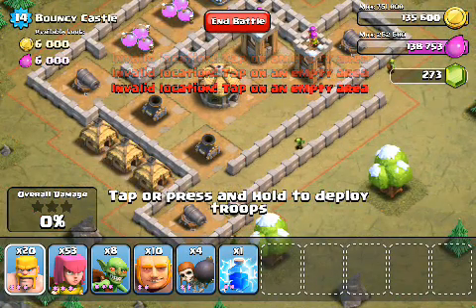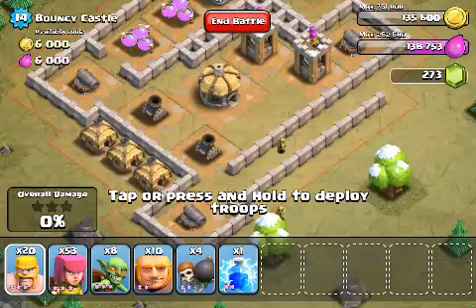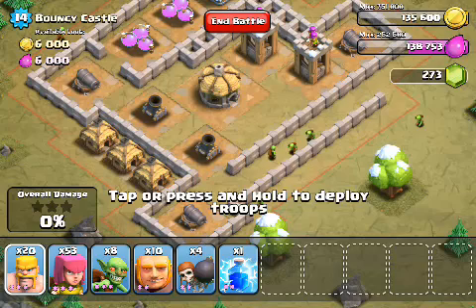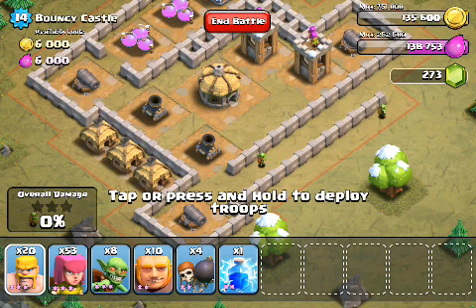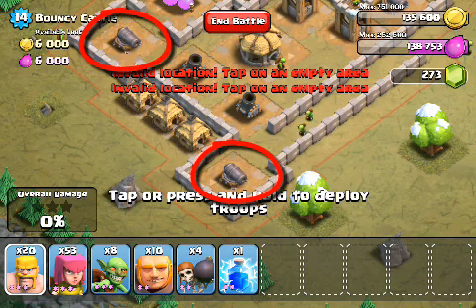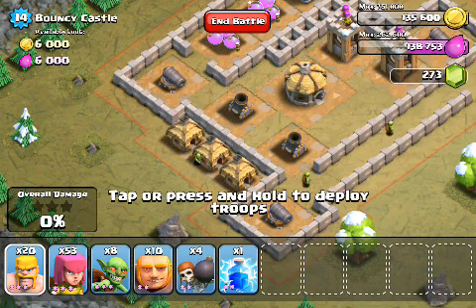Mortars are very distractible - once they lock onto a unit, they're just going to keep attacking until the unit is dead. We can either use barbarians, giants, or goblins to distract the mortar. I think we should use giants. In many cases I prefer barbarians - they have good health, are cheap, and you can have lots of them. But giants have high health, though at a higher cost. We only want to use giants when there are other things in the way which are going to kill barbarians - such as these cannons. If I deployed barbarians on the bottom left, they would get shot down by the cannons and then the mortars would no longer be distracted.